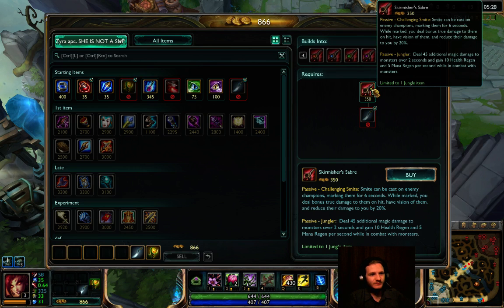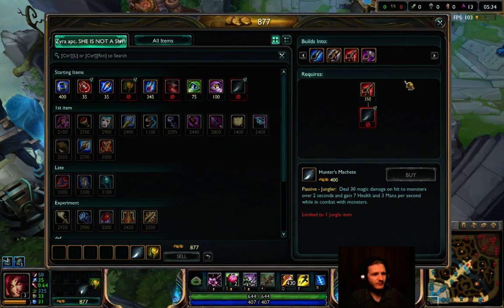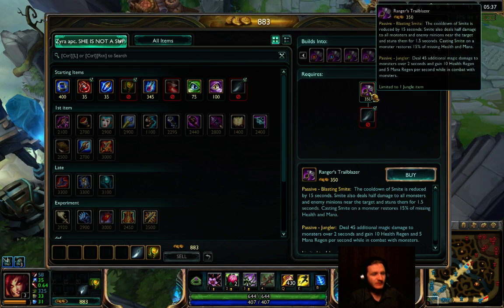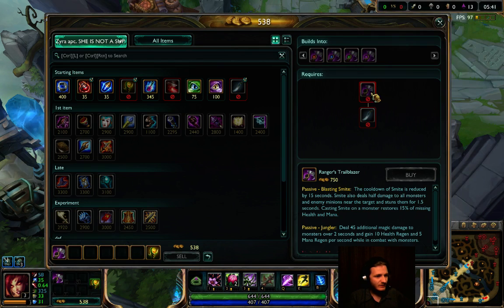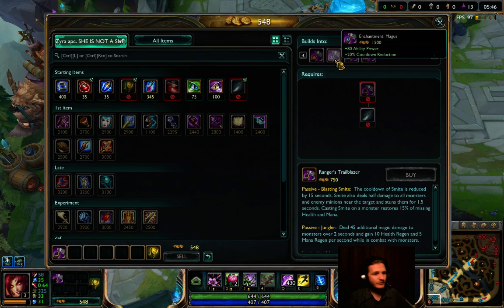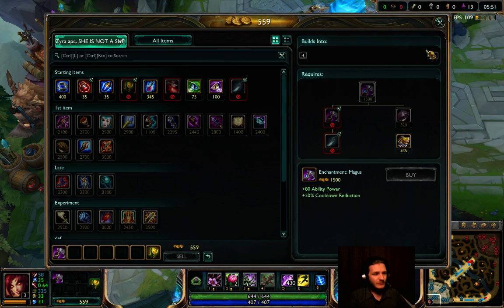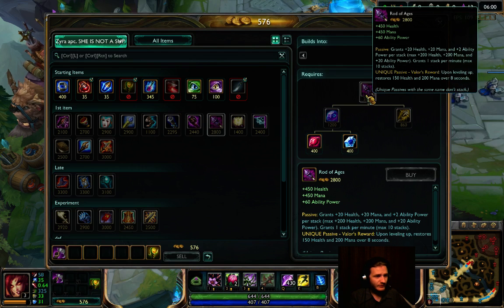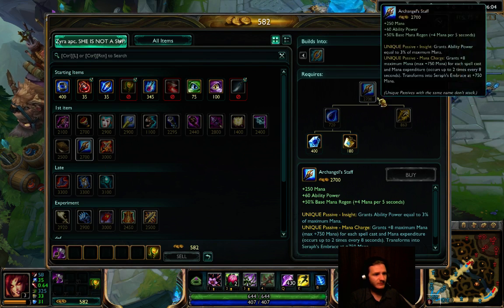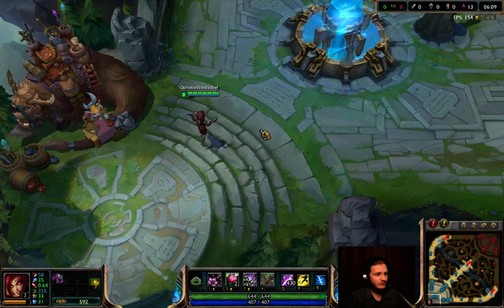You will deal true damage against them with this item, or we can buy this other one — I've tried it. Of course we buy Boots as well. The second problem is we have very low money early. We can buy Rod of Ages or Seraph's Embrace — it's up to your playstyle, I prefer Seraph's.